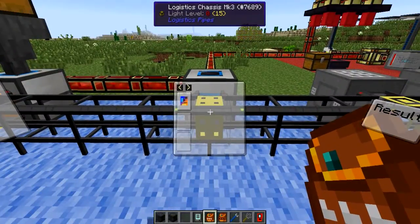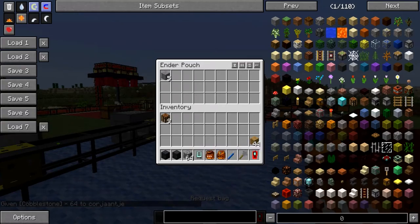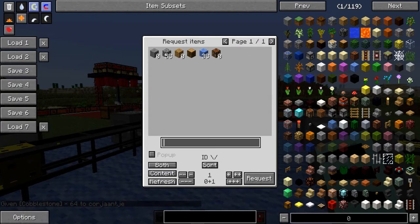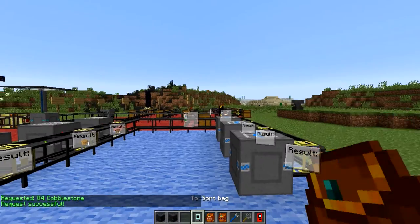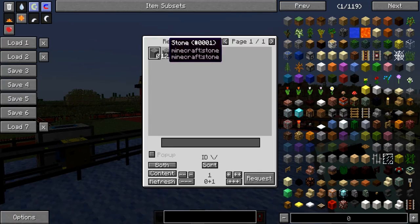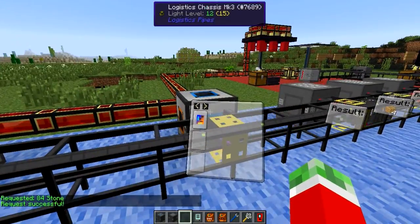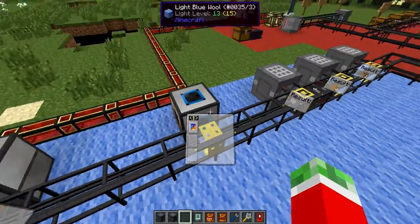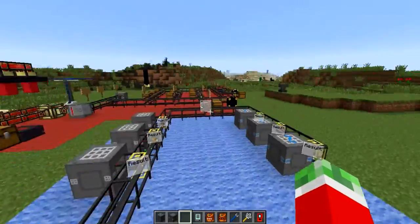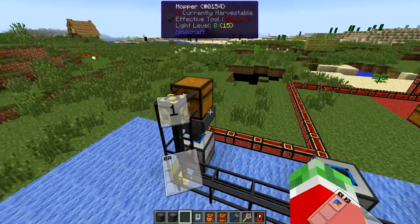But there's another issue: what if you request more than a stack at a time? With the basic setup, once the furnace is full, remaining items keep bouncing back and forth — pretty messy. That's where satellite pipes come in. Satellite pipes let you specify a separate location for input items to be sent to, acting as a buffer.